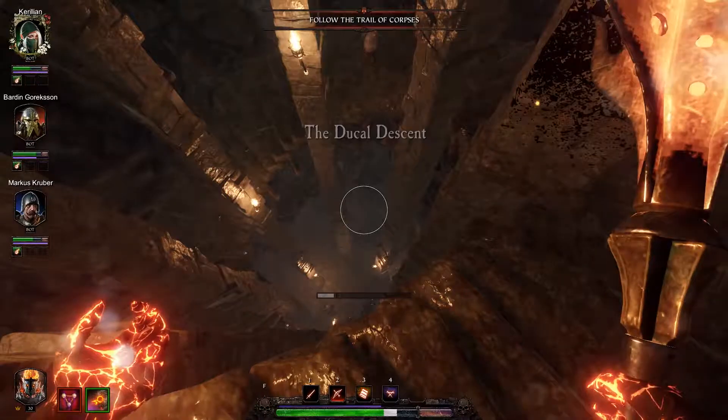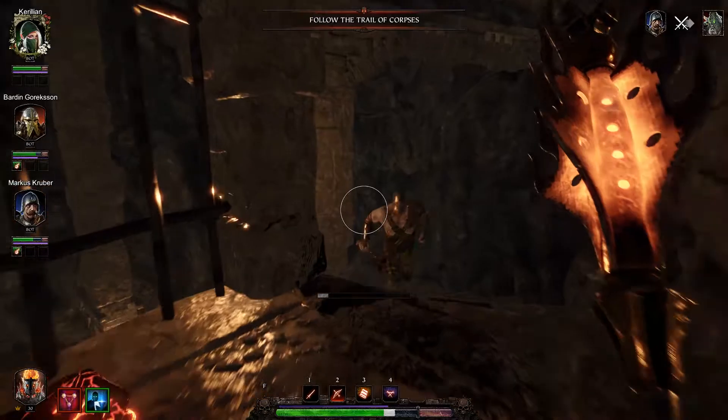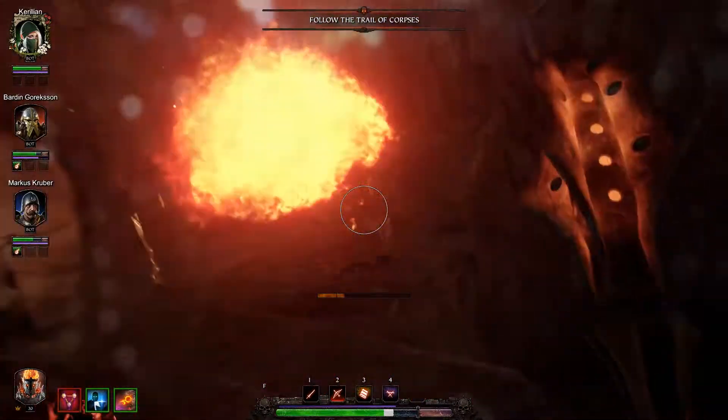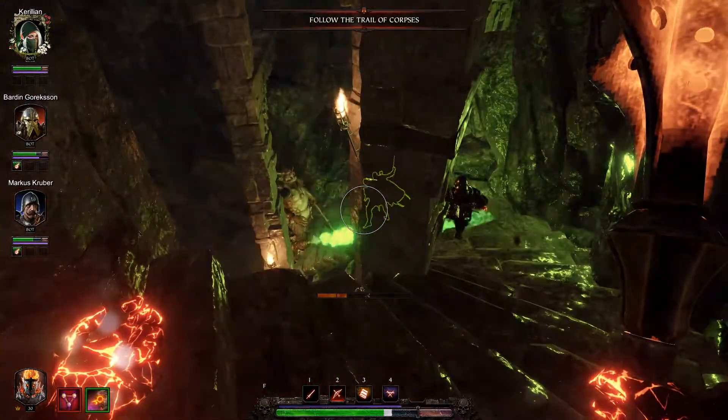I just pushed him right off the edge — that's pretty useful. That is another advantage to this weapon: like the conflagration staff, you can use the environment to your advantage. If there's a cliff or something like that, you can push enemies off.